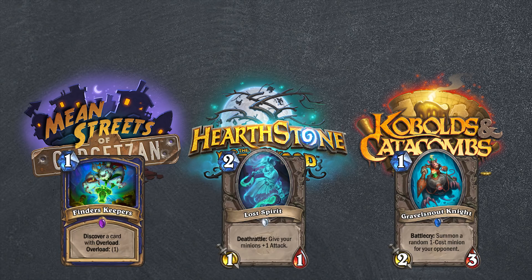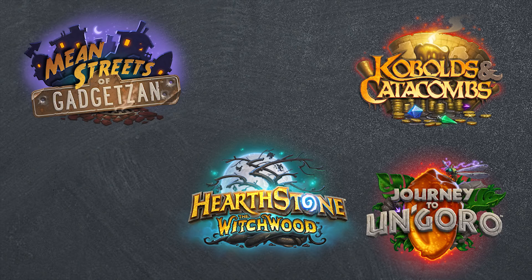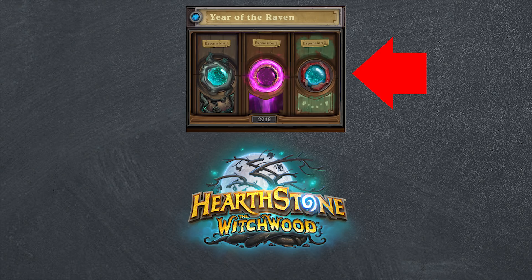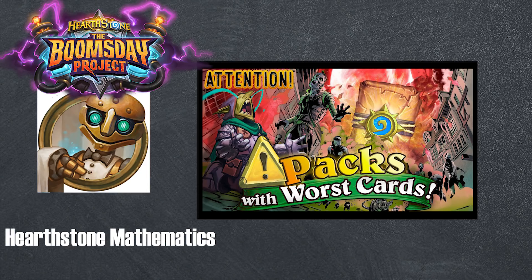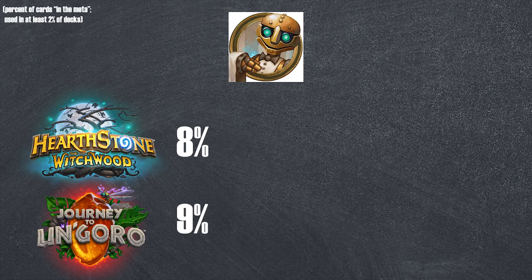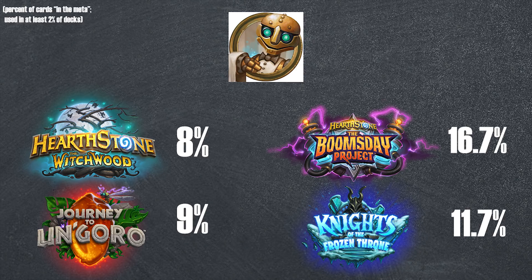These later sets will oftentimes have more valuable pieces than the sets before them. Sure, each set has some powerful cards and some garbage cards, but the ratio of what's strong versus what's weak goes up as the year progresses. The average Un'Goro card is weaker than the average Kobolds card, and more importantly, the average Witchwood card will be weaker than the average card from the upcoming set later this year. Hearthstone Mathematics — a channel I adore and would love to work with in the future — has already done a statistical analysis of the different sets' relevance, at least for the Boomsday meta. Link in the description. Their findings line up with my claims: the Witchwood and Un'Goro sets comprise 8% and 9% of the meta respectively, while Kobolds and Catacombs is closer to 20% popularity.